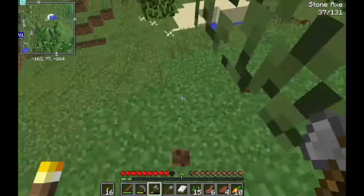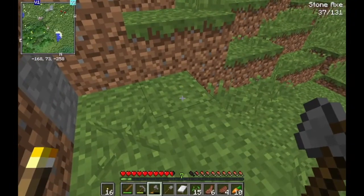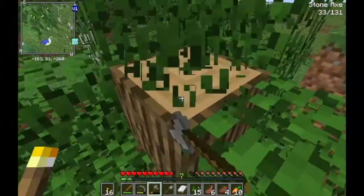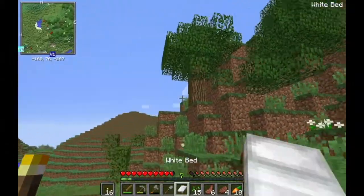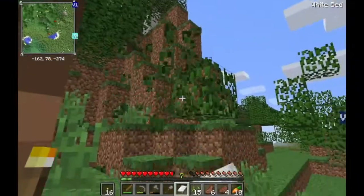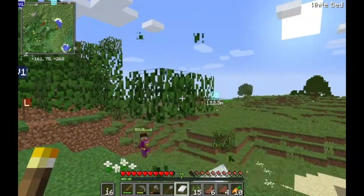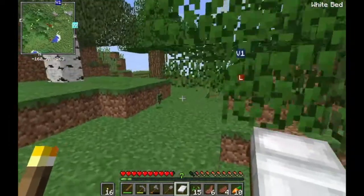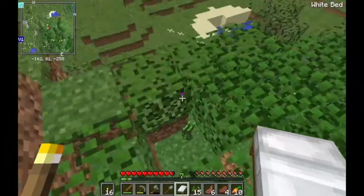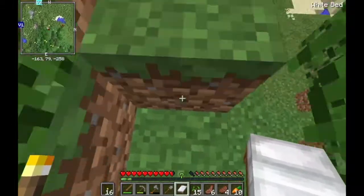I need to kill slime — I'm gonna craft something using slime balls, which will be very useful. The problem is I need to find a slime island, or at least sit under one long enough for slimes to start falling off. I'll break a few more leaves and then go check on the chicken.